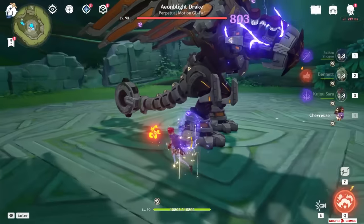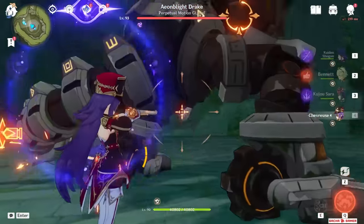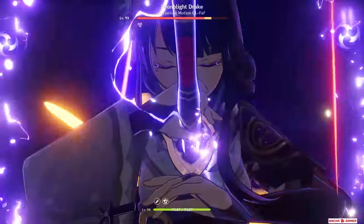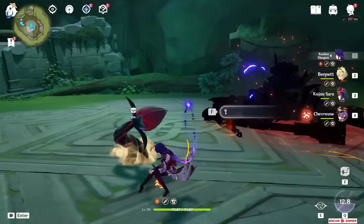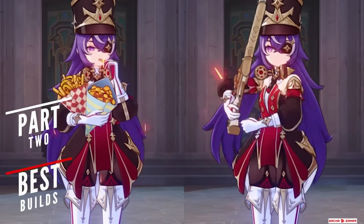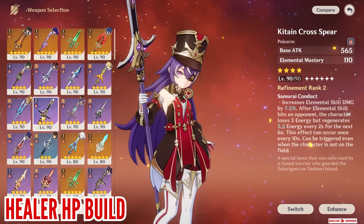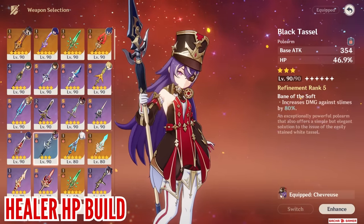All in all, Shevress provides a significant enough buff for the team including both reducing enemies' Pyro and Electro resistance and boosting attack. With the healer build it's pretty easy to achieve, while you can also go for a DPS build. There are two main ways to build her: for the healer route, her best-in-slot weapon is Favonius Lance, followed by Kitain Cross-Spear and Rightful Reward, with Black Tassel as a cheaper option.